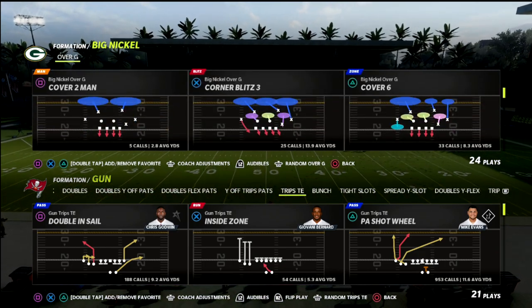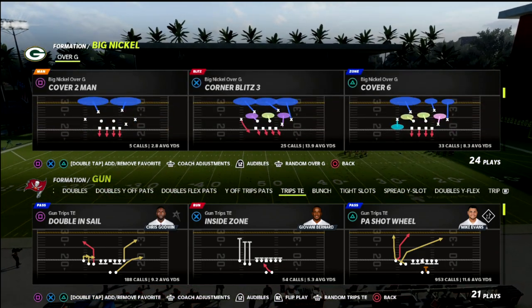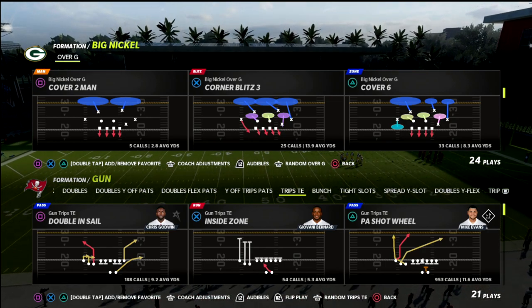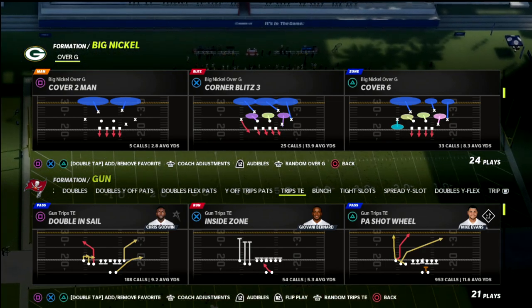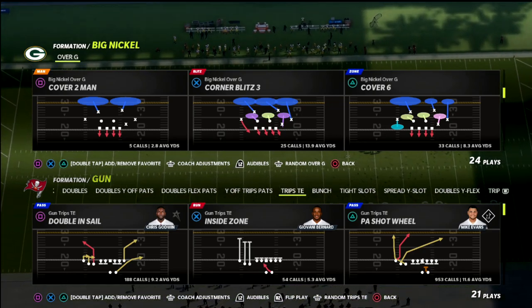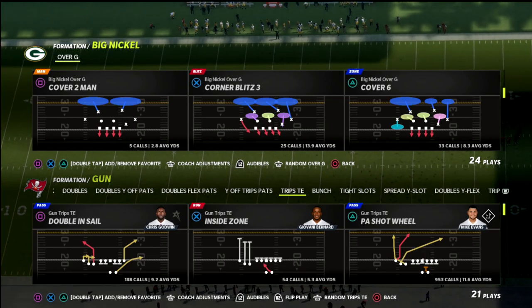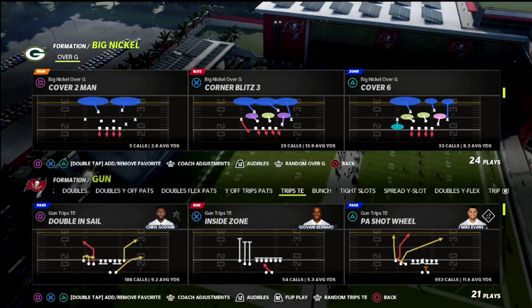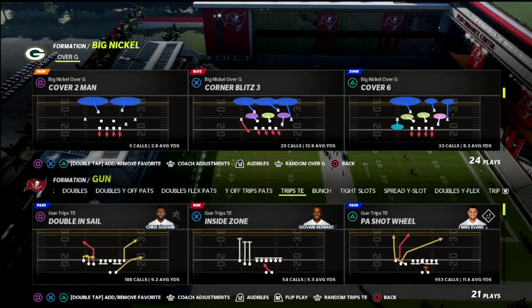I wanted to talk today about cover six because it is, at least in my opinion, one of the better coverages in the game for defending trips formations — particularly trey open, bunch, any of that stuff. But when it comes to trips tight end, for whatever reason, we get some kind of glitchiness that I'm going to talk about and show you in this video.